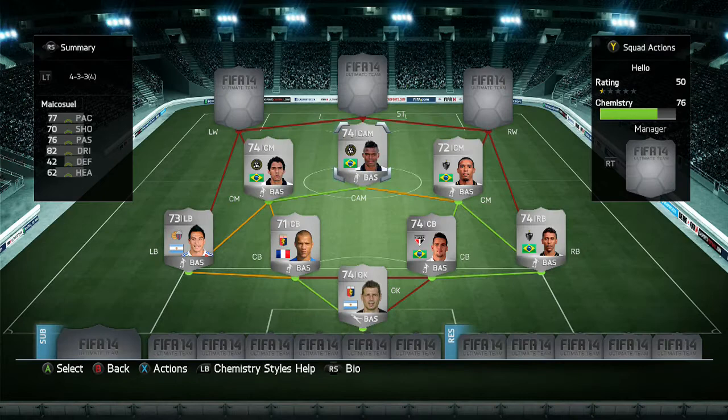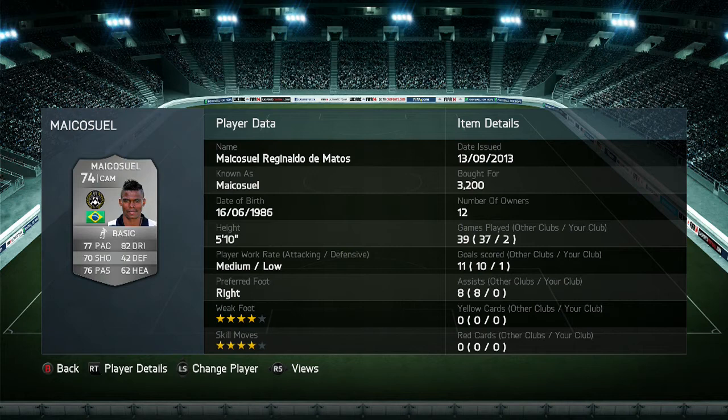At CAM we have Mike Consuel. He's the ex-gold player, ex-5-star skill, ex-machine. He's ex-everything. Now he's just a mere silver CAM. But my god, this is a card and a half. He's got 77 pace, 70 shooting, 76 passing, 82 dribbling - that feels more like 92 dribbling. I played two games with the team and he scored one goal, and that goal was a screamer. I picked it up just in front of the halfway line, crunched it, and it just flew up and dipped at the right time, hit the crossbar and went in.